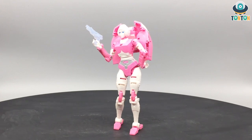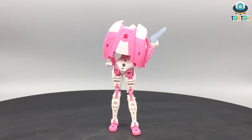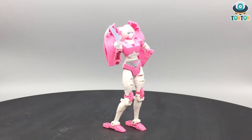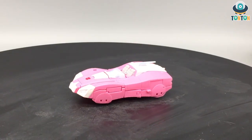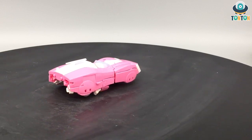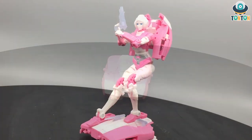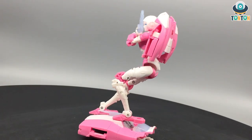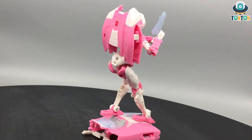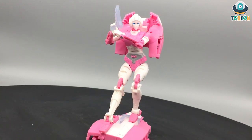At number five we have the Deluxe Class RC. She's also the first of her mold, and while we also have Elita-1, I enjoy the plastic quality and face sculpt of RC more. The usual downside of RC figures with that alt mode is the backpack, but Hasbro did a really great job of removing it and placing it underneath as a base, giving her a really slick and clean robot mode. There are a few things that could be improved here and there, but she's still solid at number five.